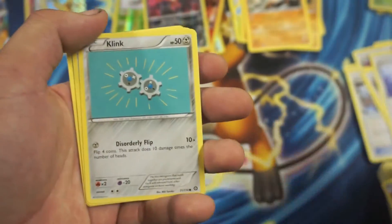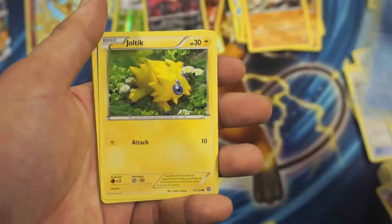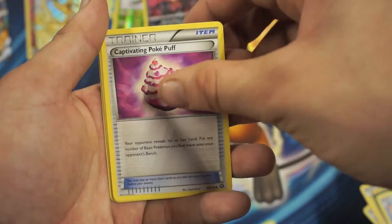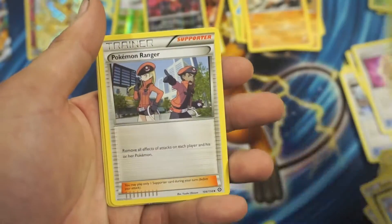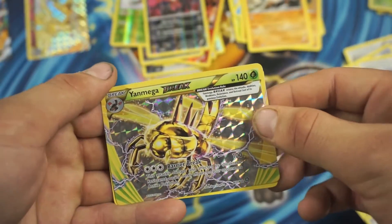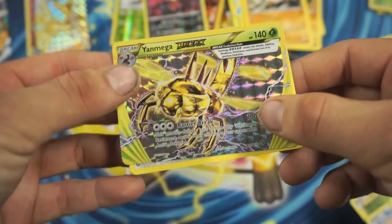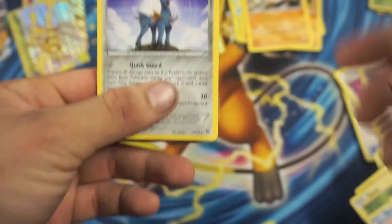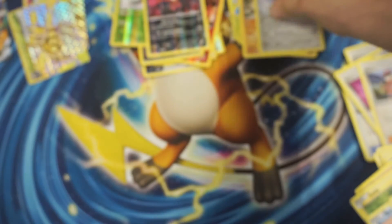Ponytail, Klinklang, Manty, Joltik, Bergmite, Captain Pokepuff, Tingrooth, Pokemon Ranger. Nice — we got a Yanmega Break Ultra Rare! And a Kolbeon Rare. Awesome.